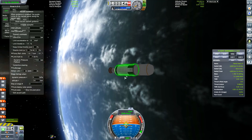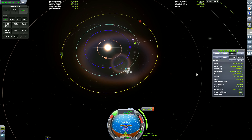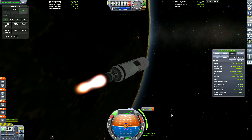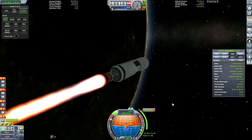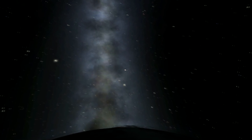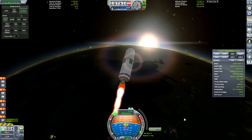Now we're in orbit. All we have to do is our Mars transfer burn. We plot the course about 80 days later — I never time launches correctly. Then we transfer — it takes about 1500 metres per second or so, building up speed. And hey presto, we're on our way to Duna.